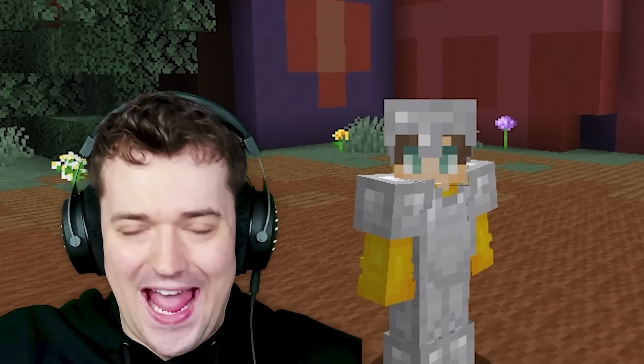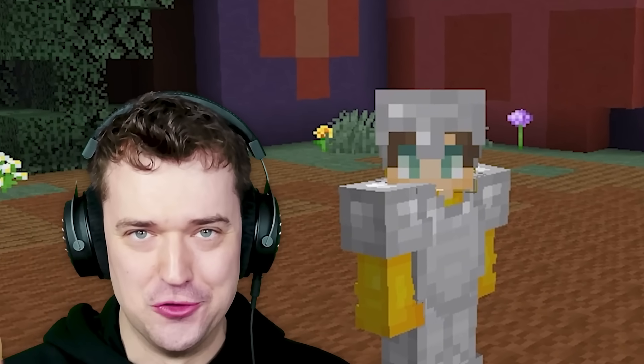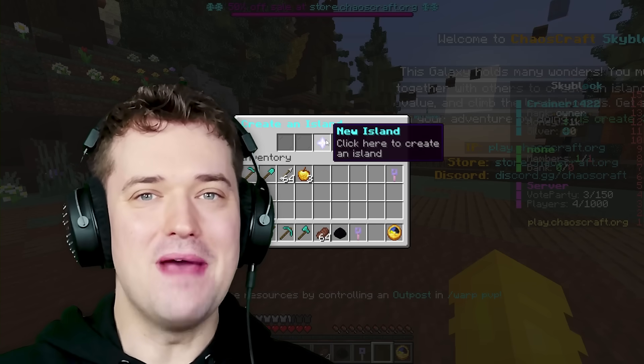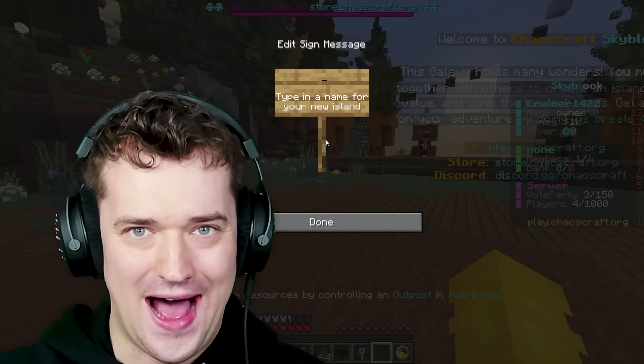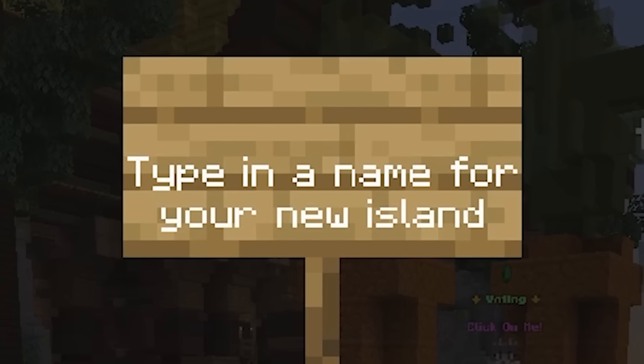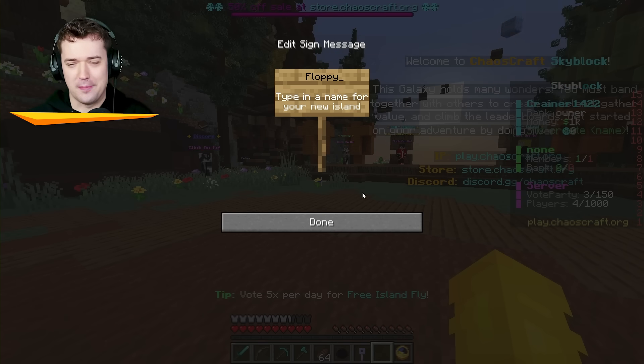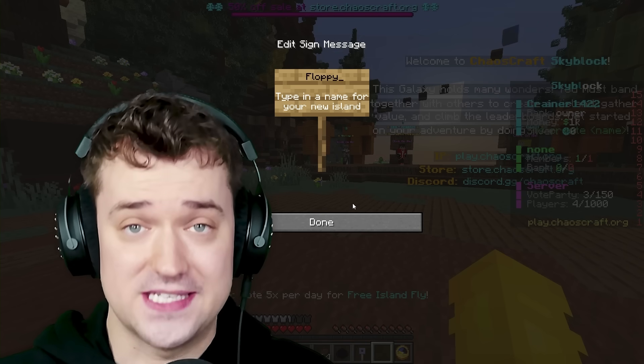Today is a very special day, ladies and gentlemen, and I'll tell you why. If I type in slash IS, we can make our very own island. What are we gonna call it, actually? I didn't think about that. I'll call it floppy. Maybe I can even get my own floppy in Skyblock. That would be sick.